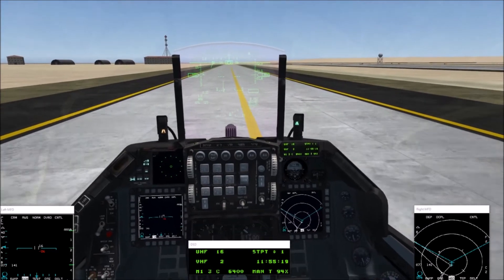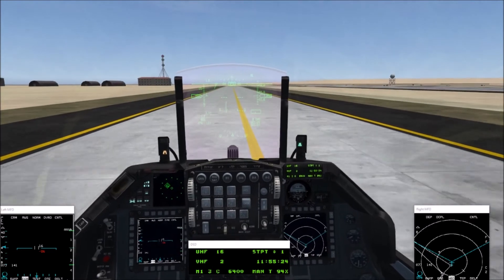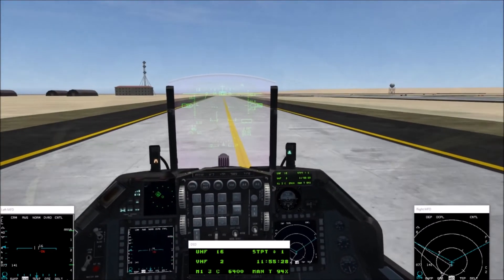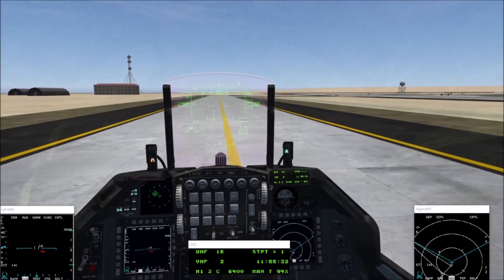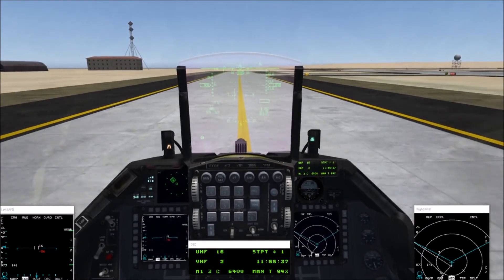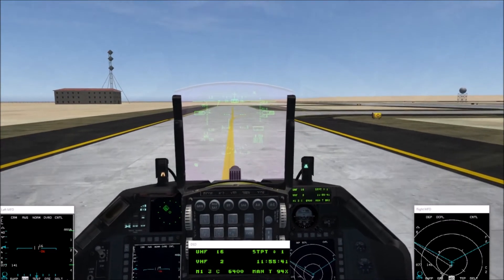On takeoff you want to hit Shift+Forward Slash to turn it off when you get to about 60 knots, or a slight rudder might roll your plane. Is that the one above the Enter key? Yeah, the question mark — that one.